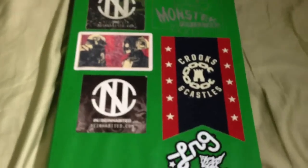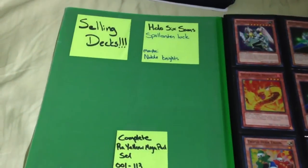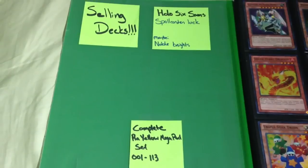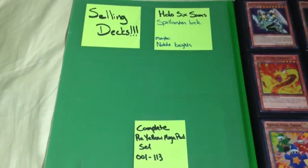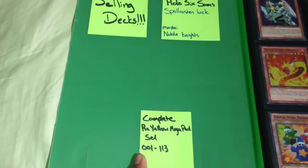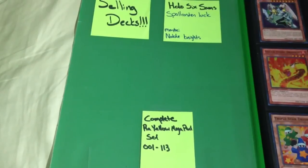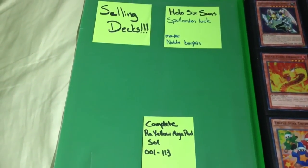If you guys want to send me an offer, we'll do something about it. Now, a couple of announcements: I am still selling decks — I have a Hollow Six Samurai deck, my Spellcaster Lock, and maybe my Noble Knights. There will also be an annotation for a complete Yu-Gi-Oh! Yellow Mega Pack set — card zero-zero-one to 113, a 113-card set with commons, supers, ultras, and rares. Check that out and send me a PM if interested.